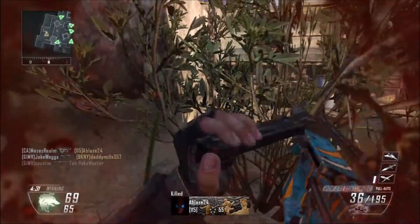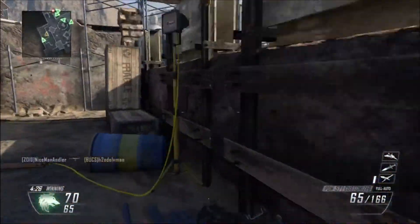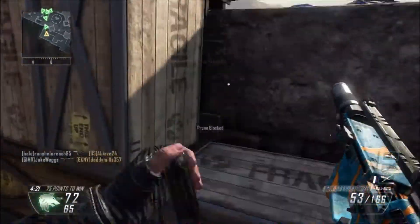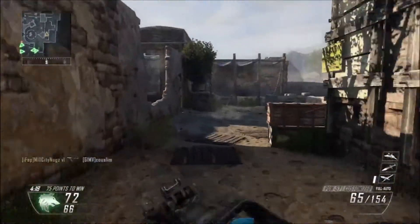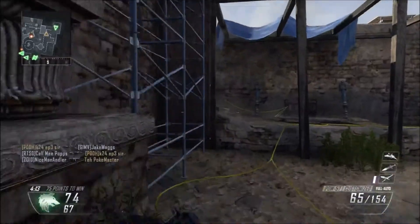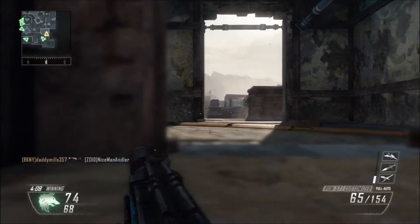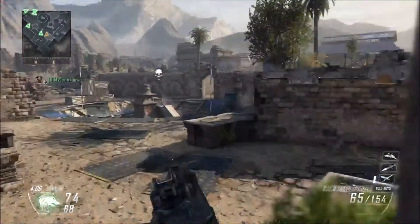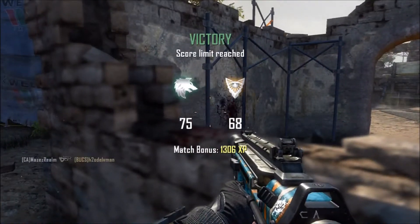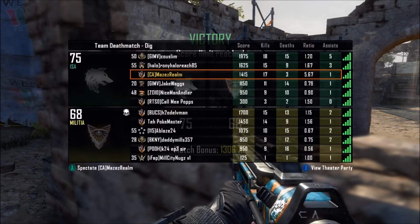Definitely equip an SMG or a high rate of fire assault rifle with a good setup for this map. Quick Draw works well, and Dexterity works well if you're not running Quick Draw. A stealth build works really well on this map, and anything aerial as far as scorestreaks are concerned — definitely try equipping those as well. That pretty much wraps it up for this episode of DLC Delving. Until next time, this has been Mazes Realm — I am out.